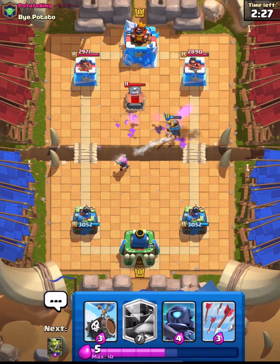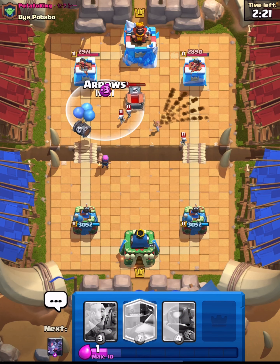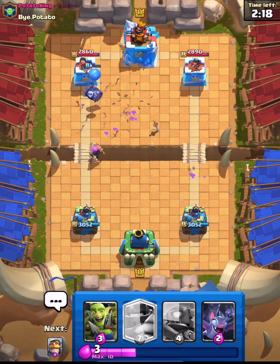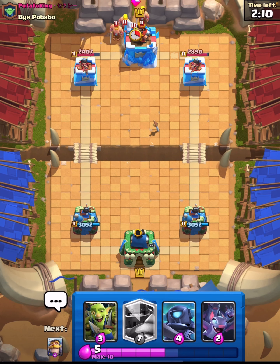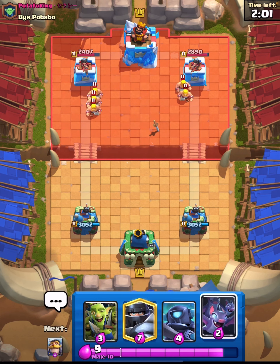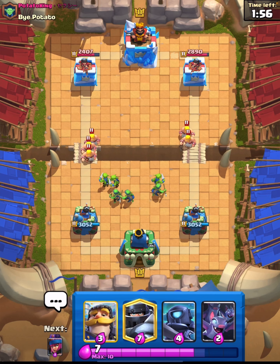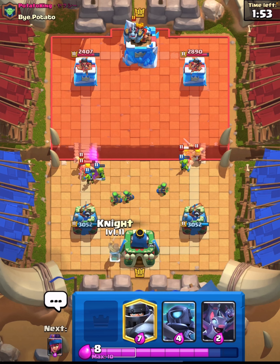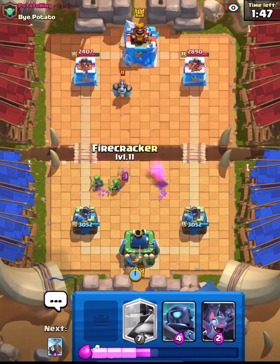We take those! Going for my Skeleton Barrel and then my Arrows to make sure the Skeleton Barrel goes to the tower. We have a Firecracker as well which will get a shot off — very nice. He does have Zap so our Skeleton Barrel is probably just going to get shut down a lot. He's going to go Barbs. I'm going to hold the Mega Knight — if he Evo Barbs, we can possibly shut them down without him knowing.